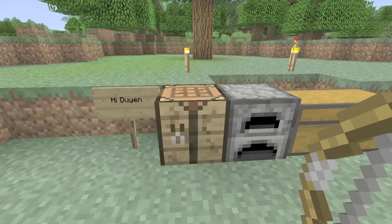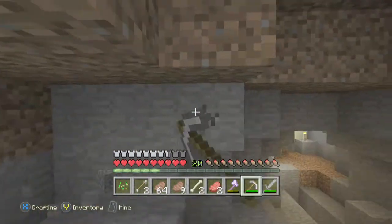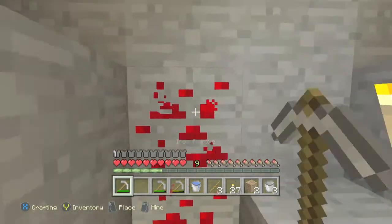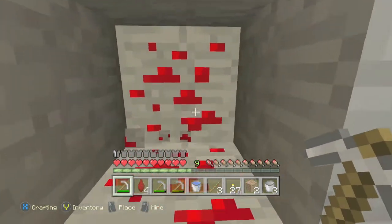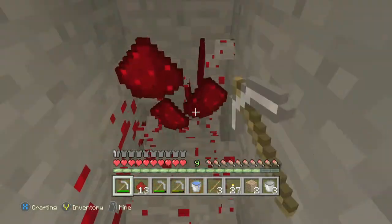Once you have that, you want to grab some cobblestone. You should have plenty by now if you've been playing the game. You also need redstone, which requires an iron pickaxe to get. It's a little deeper in the earth than iron, but it should be pretty common.